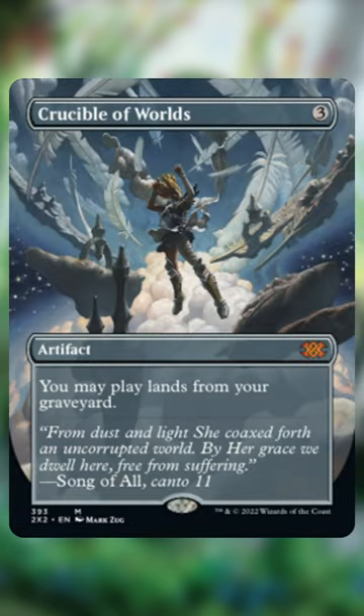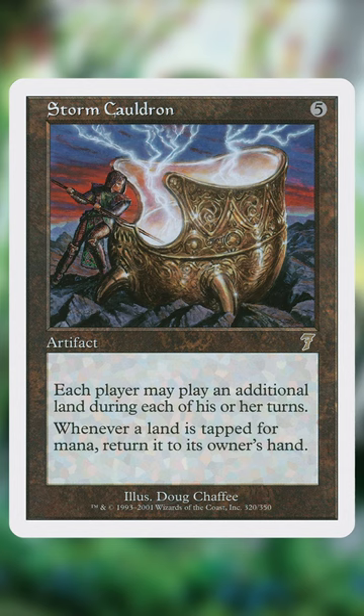Crucible of Worlds allows us to play lands from our graveyard, which is super good with fetch lands and allows us to keep playing lands even if we don't have any in our hand. And Storm Cauldron returns all lands that get tapped for mana to owner's hand — good for us, bad for the opponents.